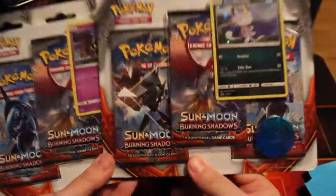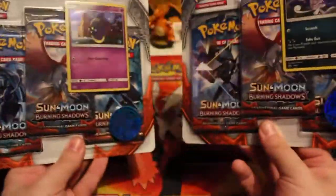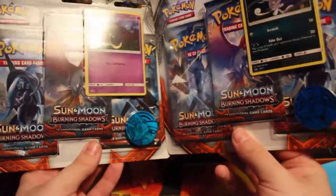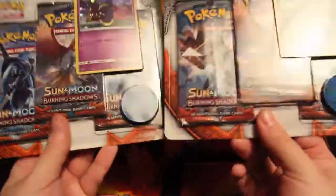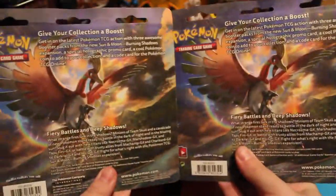These are the new 3-pack blisters for Burning Shadows, and the surprising thing is I am missing a Marshadow cover art. I have Finny, Ho-Oh and Necrozma in both, and it comes with a very sweet coin as well. If we just have a look at the back, that Ho-Oh just looks gorgeous.